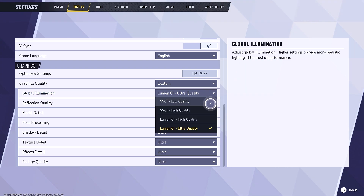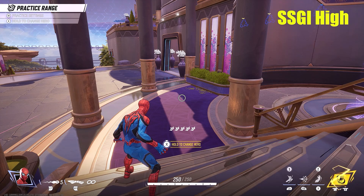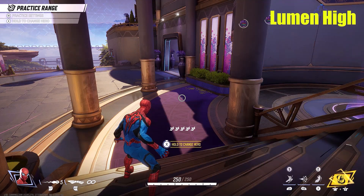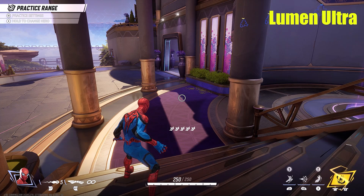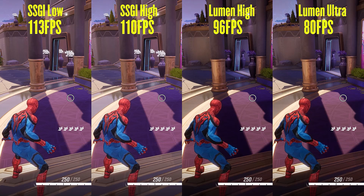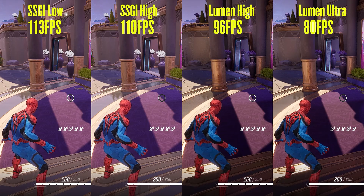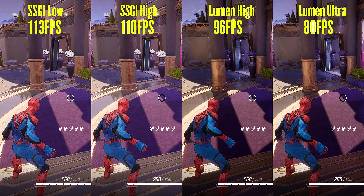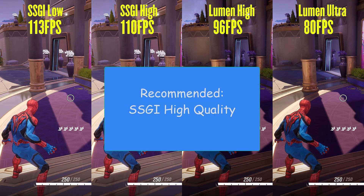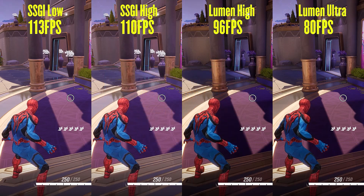Global illumination affects the overall lighting of the game. SSGI is a standard illumination method used in most Unreal Engine games, while Lumen is an advanced Unreal Engine 5 illumination technique — think of it like ray-traced global illumination, which is better but costs a lot more performance. Going from SSGI low to SSGI high, Lumen high, and Lumen ultra, the game gave me 113, 110, 96, and 80 FPS respectively. I would recommend SSGI high quality, as the performance gain is huge and the difference is something you will never notice in a fast-paced game like this.